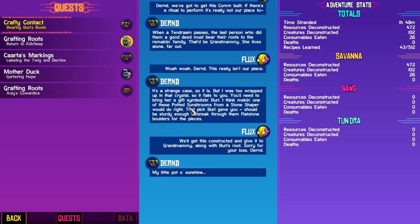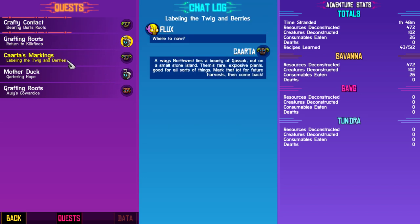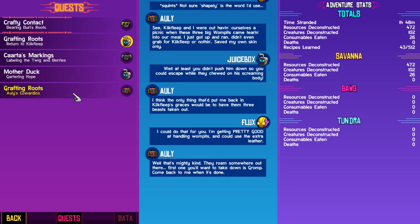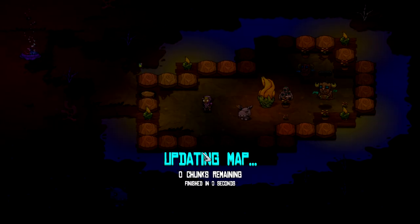Okay, what do we do with this one? Crystal. I got to craft something, I forgot about that. We can return to Kickflip — legling twig and berries, gathering hope, and always cowardice. Let's return to Kickflip. That should be close.